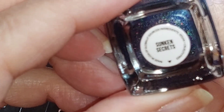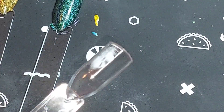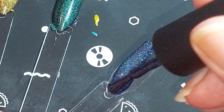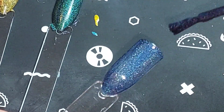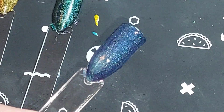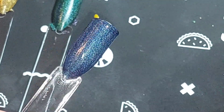All right, Sunken Secrets. I absolutely love blue hollows, and the darker the blue the better. Oh yes — that's gorgeous. Very pretty.